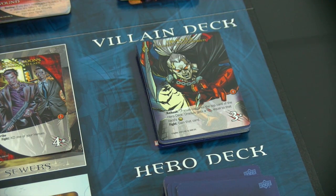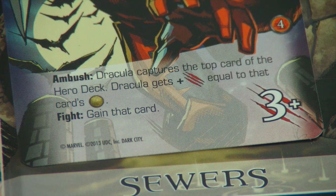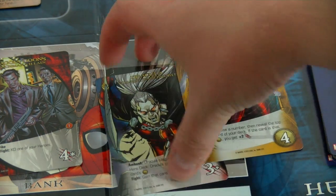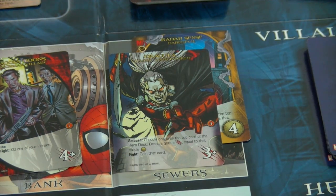Then we draw the next villain card — and we have to face Dracula himself. He goes directly into the sewers. His effect: Dracula captures the top card of the hero deck and gets a strength bonus equal to that card's cost. We draw the hero card and it's Daredevil — so Dracula now has a strength of seven. The good news is, when we defeat Dracula we gain Daredevil.